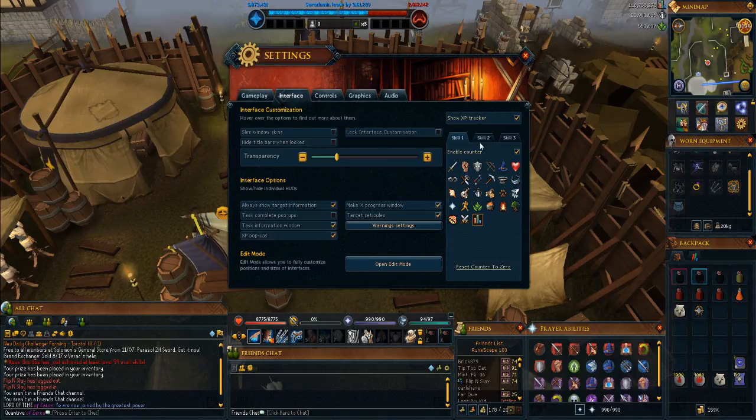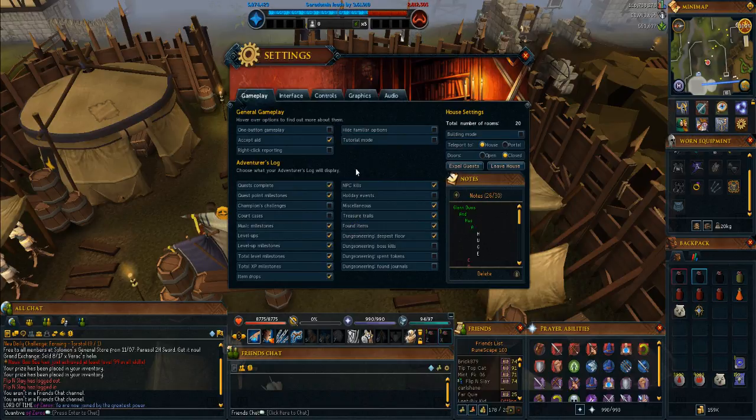Then we've got your interface settings over here. You've got your skill counters which display up here — that's where I've got mine — and you've got Show the Tracker. You can set your windows to a different transparency, which is good. You've also got your Gameplay tab over here, just normal stuff. You've got your Adventures log, which is really cool, and then your other few things like one-click accept aid, right-click reporting, familiar options, and tutorial mode.